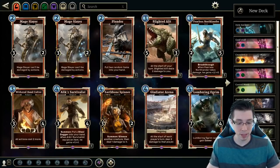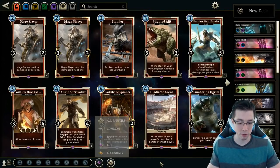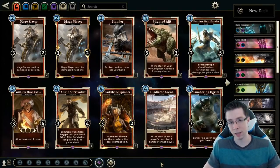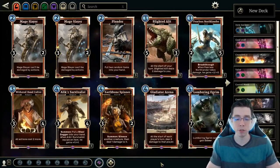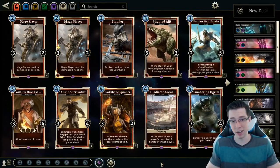As you can see on screen, we've used the handy filter here in the Collection Manager to bring up epics, also known as the second most expensive type of card — the rarity — in Elder Scrolls Legends. There are a ton of epics in this game, so what I'll be doing is basically the same format as I did for the legendary video, where we'll go through color by color, attribute by attribute, discussing which of these are the craziest and most ubiquitous that you see all the time in high-tier decks.